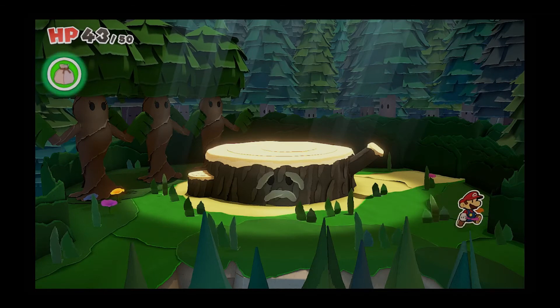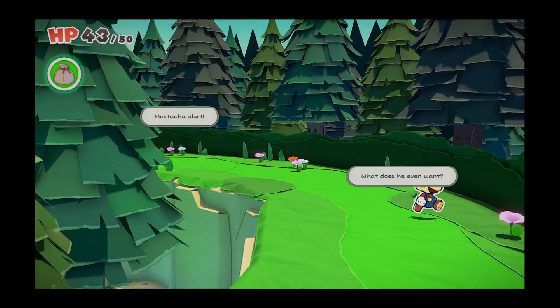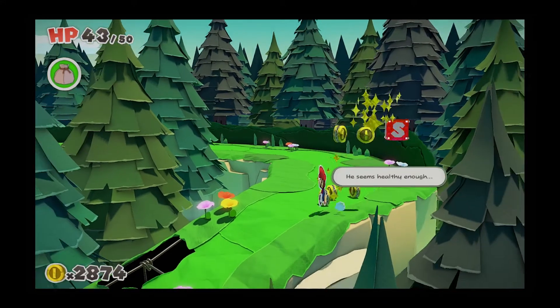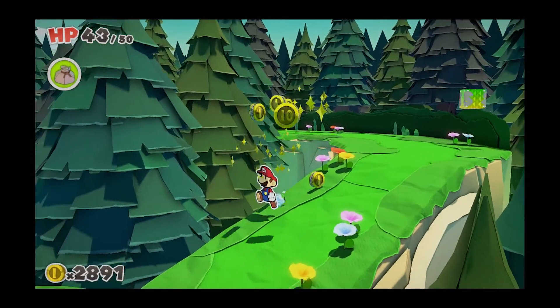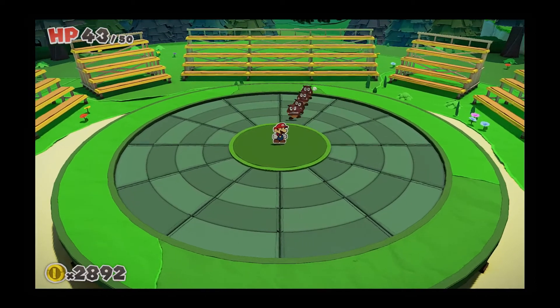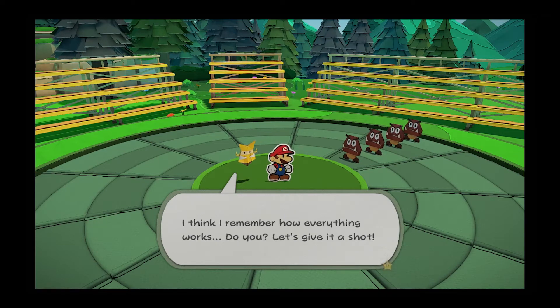I guess we'll stroll this way then. The trees are still talking — this is lovely. What does he even want? Is he headed for the spring? Yeah, I'm just going to restore some of this stuff. He seems healthy enough — look at him jump. Is he trying to help Grand Sappy? Yeah, I am. I was just about to whack that bush. Wave battle — here we go. Let's put into practice what we learned in the last episode. It's been a while since that first battle — I think I remember how everything works. Let's give it a shot.